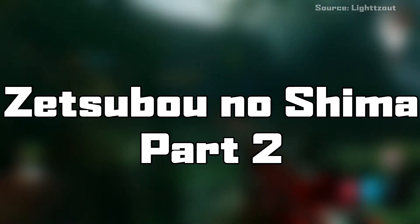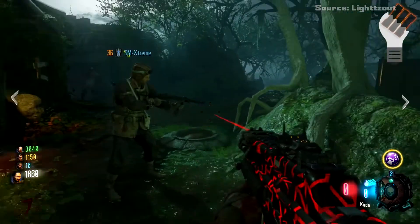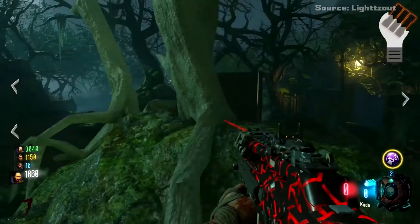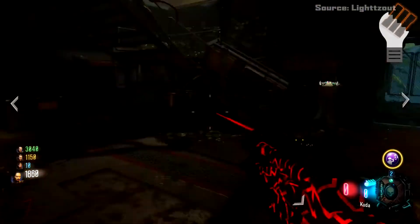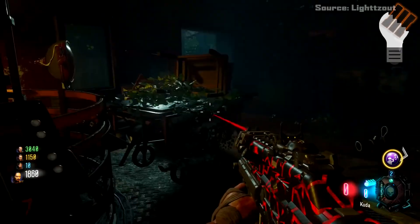Number 1: Zetsubou no Shima Part 2. Again, this map is pretty creepy and it has a lot of easter eggs that deserve to be discussed. But this one I thought was really cool. While you're exploring the map, if you spend too much time in the spores, the poison will begin to make you hallucinate. So when you walk into a room, it will go from normal to completely covered in blood. It's pretty creepy.